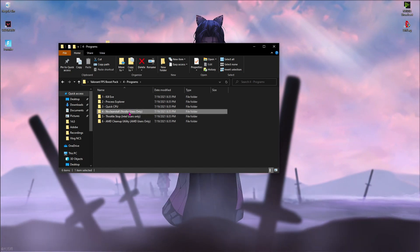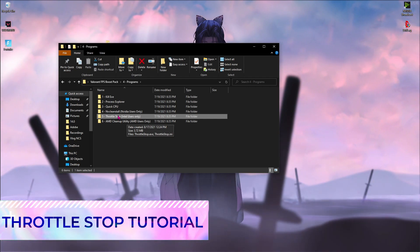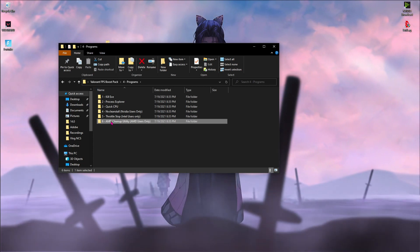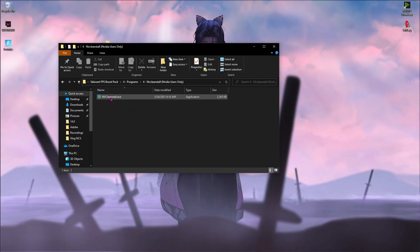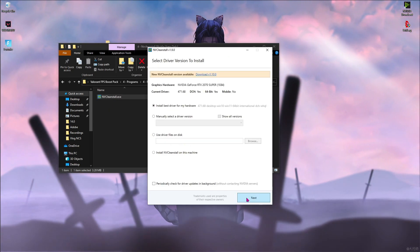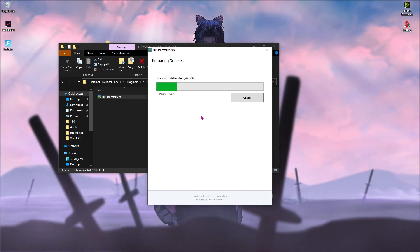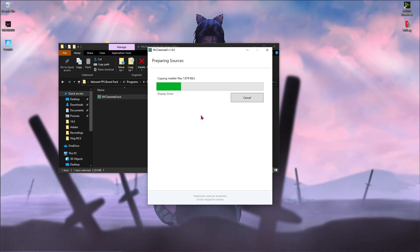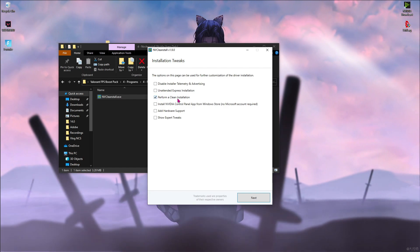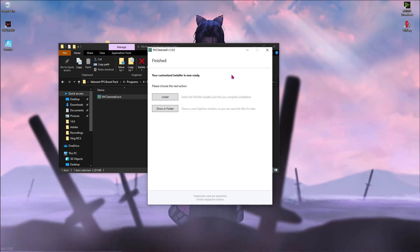If you are an Nvidia user, use NVClean Install. If you are an Intel user, use Throttle Stop — I'll leave a link in the description on how to use it. If you are an AMD user, use AMD Cleanup Utility. I'm an Nvidia user so I'll use NVClean. Open NVClean, hit Next, click on Display Drivers Required, hit Next, wait for installer files to copy, check Perform Clean Installation, hit Next, then Install — and it should be done.